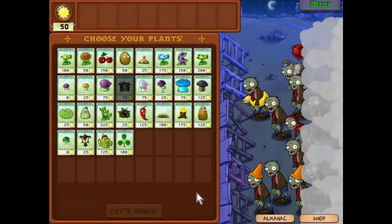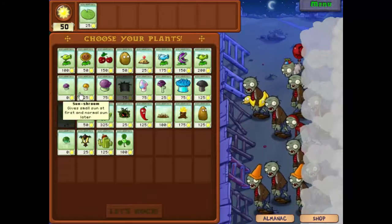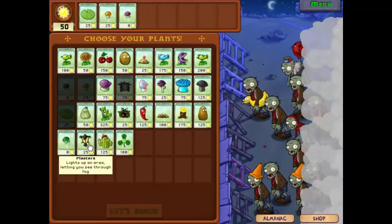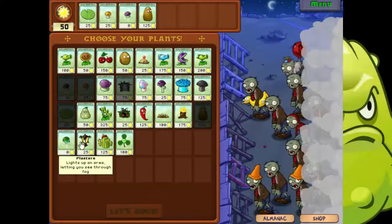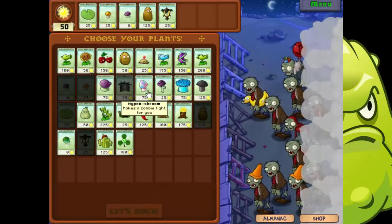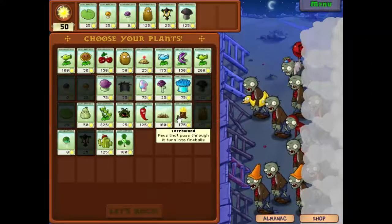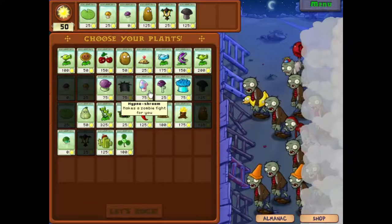Well hello everyone and welcome back to Plants vs Zombies. We have Dolphin Zombies this time, which is going to be a bit of a problem - they're fast, they're hard to shoot, and they jump over the first thing they encounter. So it looks like this is going to be a Torchnut level. Let's get together our defenses: we have the Sun Shroom, the Puff Shroom, we'll take the Torchnut, we'll take the Plantern, and we'll take the Doom Shroom. I'm wondering, should we take the Hypno Shroom?